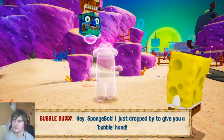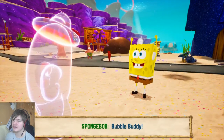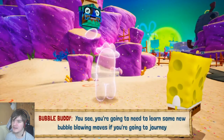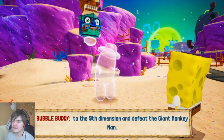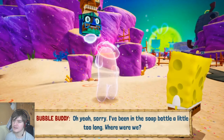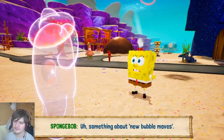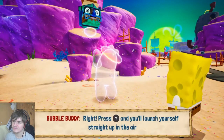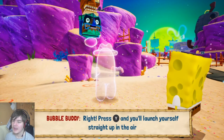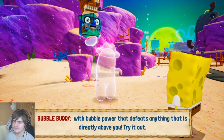Oh hello — Bubble Buddy! You're going to need to learn some new bubble-blowing moves if you're going to journey... something about new bubble moves? Right! Press this button and you'll launch yourself with bubble power that defeats anything directly above you! Like that.